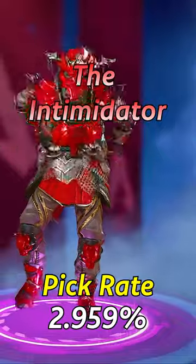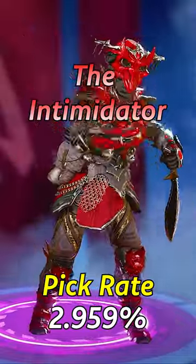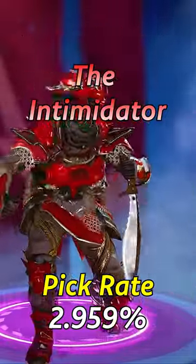Number 10: Bloodhound Edition — The Intimidator. This all-red skin will be sure to scare off your opponents when you are running full speed at them.